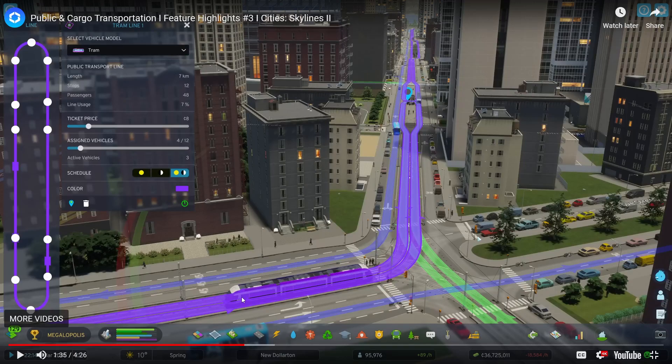Here you have your tram — you have this in Toronto on Front Street or Bloor Street, where the trams run in the middle of the road. Look how it goes seamlessly across and splits. You have your tram vehicle model, the length of the loop, passenger stops, line usage, and you can set ticket prices for each different line. So if you're downtown, you could charge more than if you're out in the sticks. Assigned vehicles: four of twelve. Schedule, color — and I'm sure somewhere you can click to change the name. I love this.